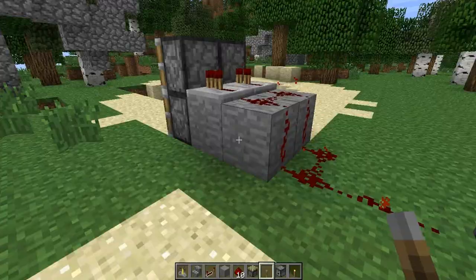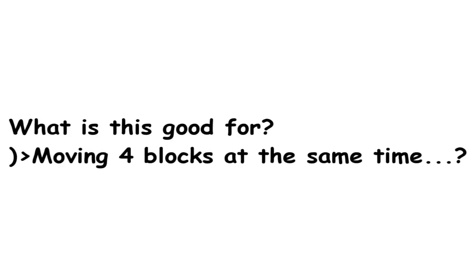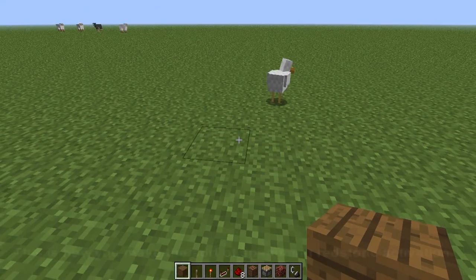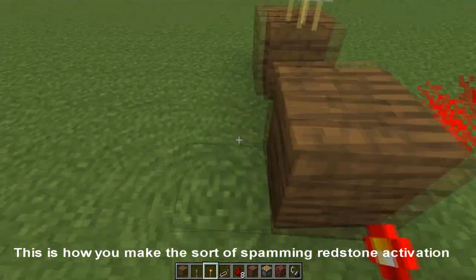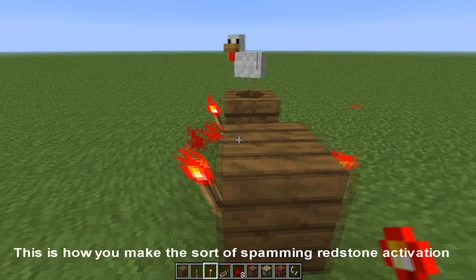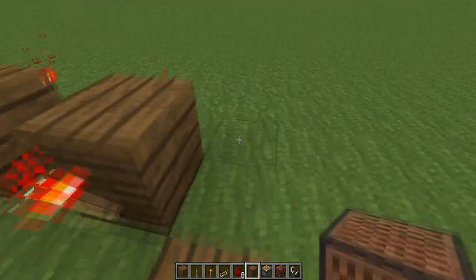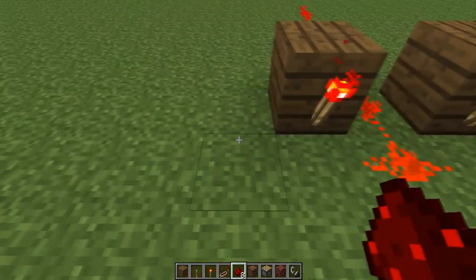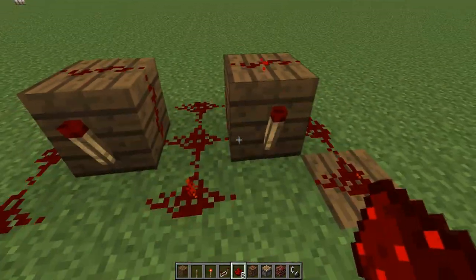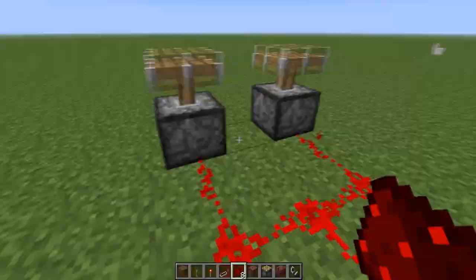This is a tutorial for people who don't understand redstone, so don't get upset. It's good for moving four blocks at the same time. To make a spamming effect, you can do this sort of method — redstone on the sides of the redstone torches and on the blocks. It makes a really funny spamming effect.